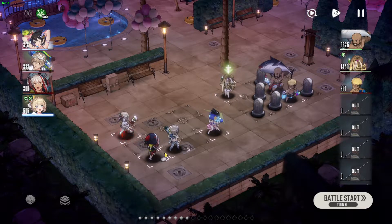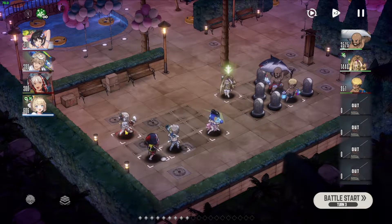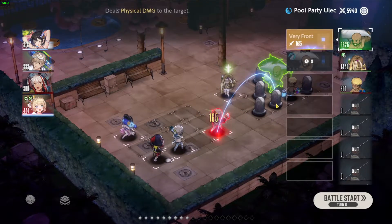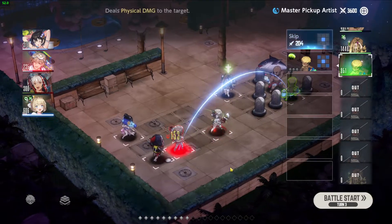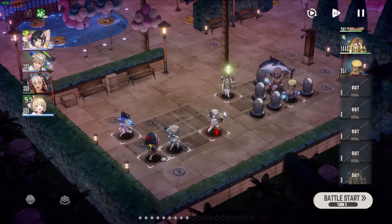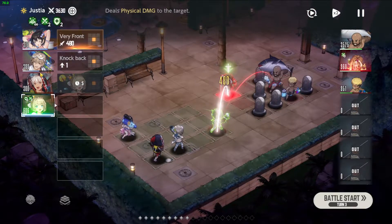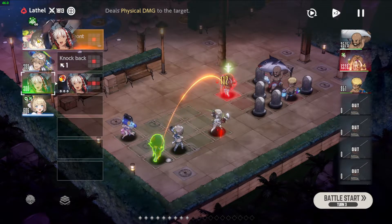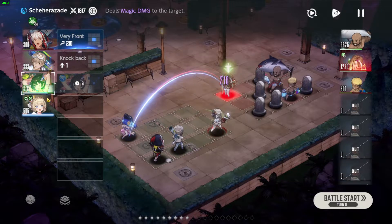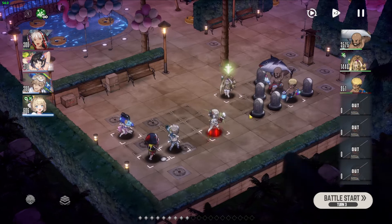Turn 2. We basically just utilize the shield that Yustia has, so we'll be tanking with her now. The skip here will hit one of the backline — I prefer to use Gray here to tank it. Every teammate will be attacking the tank guy. What I like to do is set up the lowest damage to highest damage, because of the chain damage, so you get higher damage numbers basically.